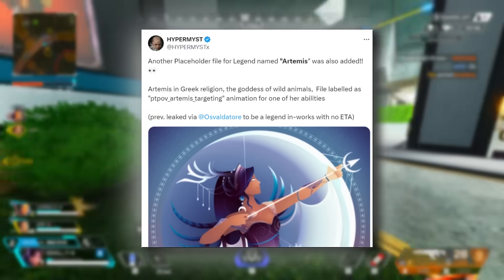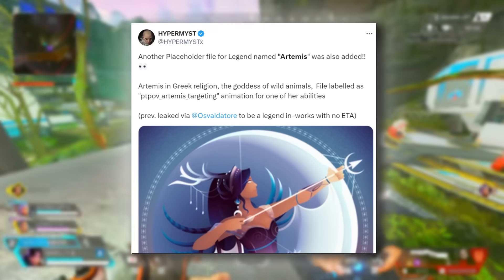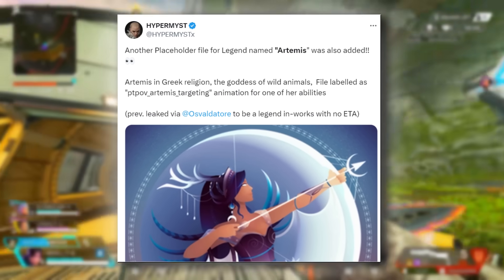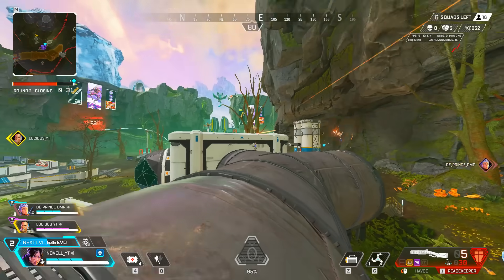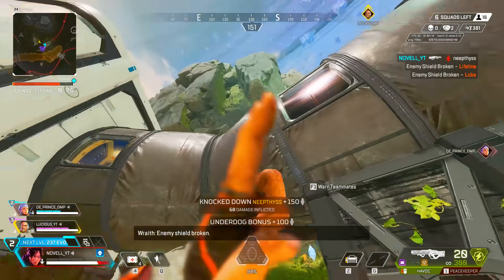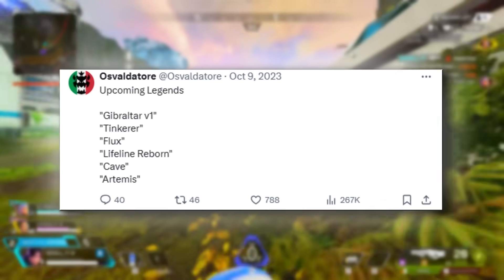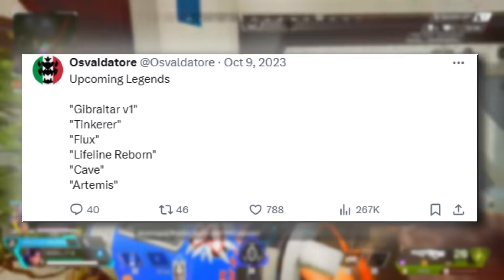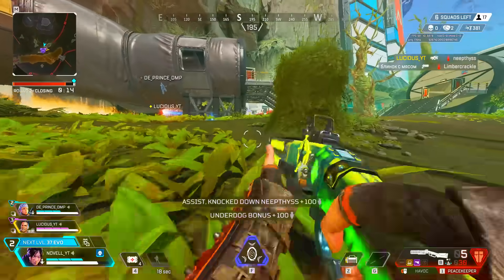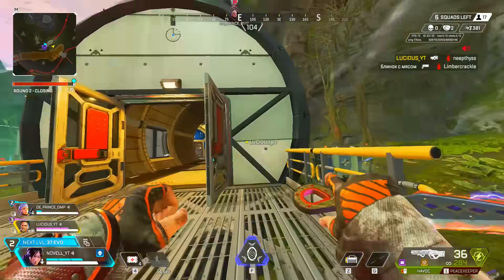Another placeholder file found is for a legend named Artemis — in Greek religion, the goddess of wild animals, also known for being bow-related — which could mean we finally get the Bocek bow returning out of the care package when this character releases. They were listed in the upcoming legends alongside Gibraltar V1, Tinkerer, Flux, Lifeline Reborn, and Artemis. Cave is there too, which we now know will be Altar — meaning the placeholder names differ significantly from final in-game names.